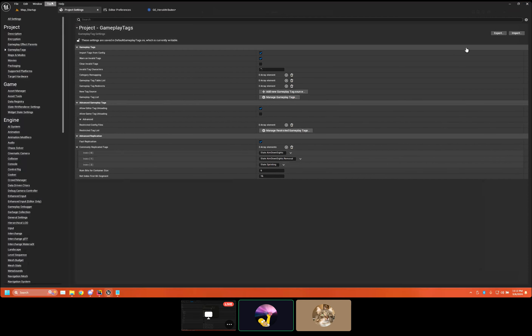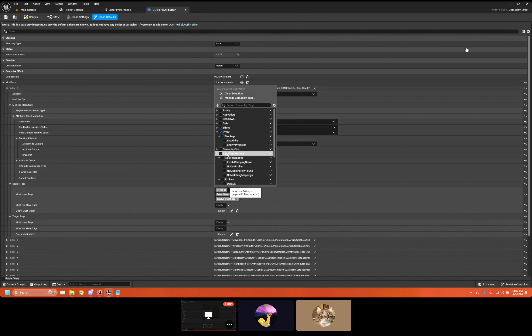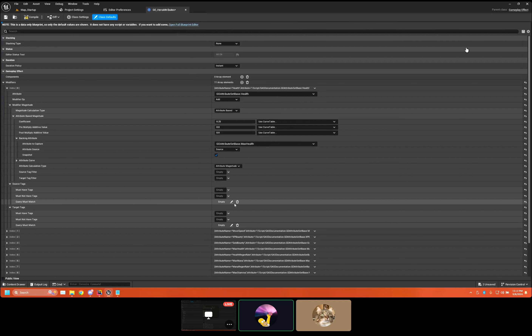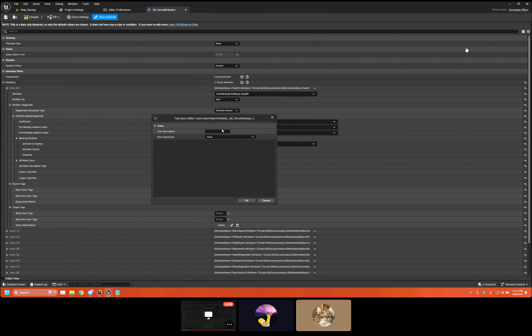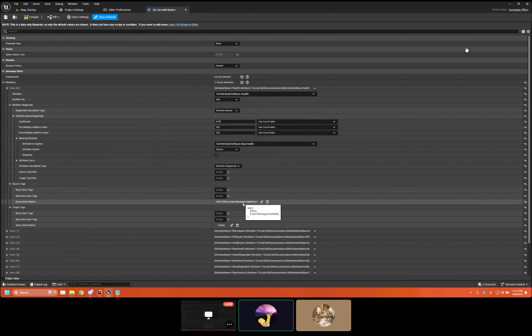You can also do a restricted list. Gameplay tags are great — I highly recommend getting used to them because they'll make your life much more modular, dynamic, and easier. They have two types: a single Gameplay Tag, or a container so you can have multiple. They also have functions for comparing, and something called a Gameplay Tag Query — this is where you can do expressions. You can make new expressions too, like 'Any Tags Match' and then define which tags, which is really nice.